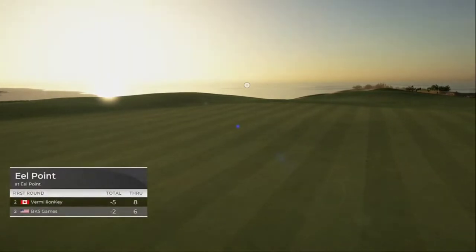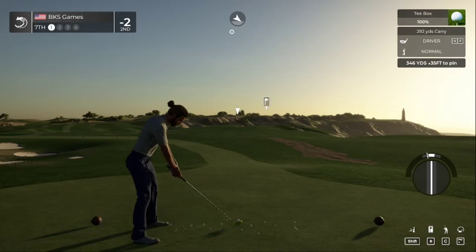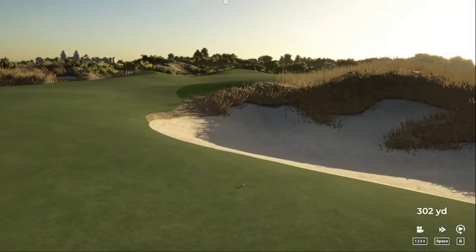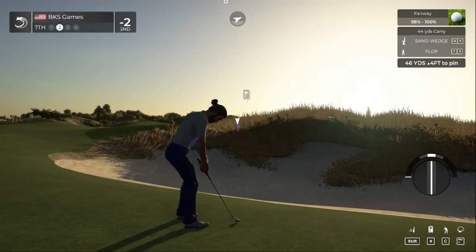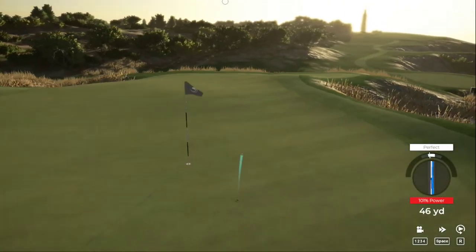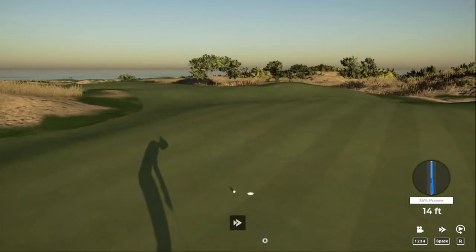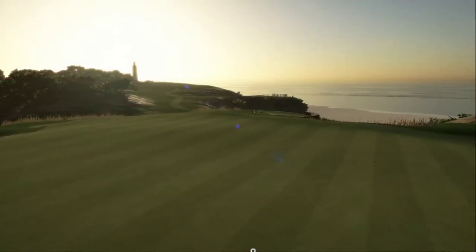Teeing up on the seventh. Great contact. Ball is barely hanging in the fairway — going to try the splash shot or flop shot from here. Should have added some backspin. 14-foot putt — putt appears to be online. All right, take the easy tap-in. Checking the leaderboard — staying right there at two under after that hole.